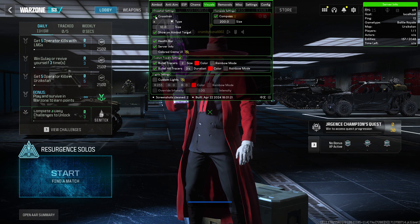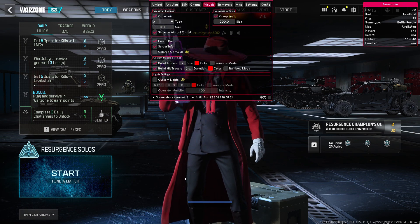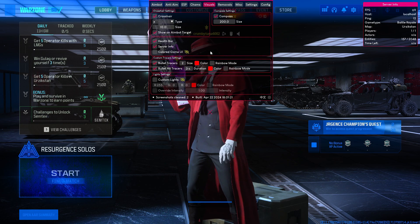In the visuals tab you've got options for crosshair, compass, and E-bar — the E-bar is your personal health/energy bar. There's also colored game UI, bullet tracer where you can choose rainbow mode or not, and custom lighting to customize the light of the map.